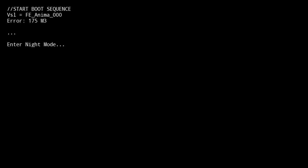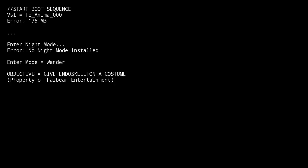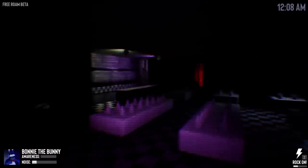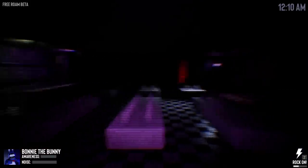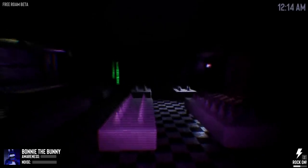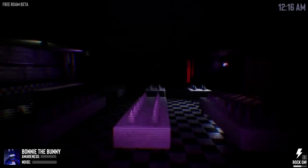We're booting up - enter night mode, no night mode installed, enter mode wander. The map got some updates too - it looks way better, like new lighting. What's that creepy red light over there? I think the night guard is actually in the game now, if I remember correctly. And that's going to be insane.